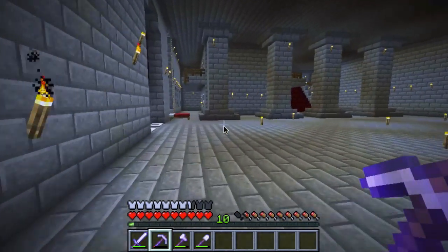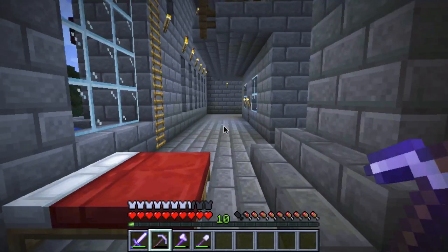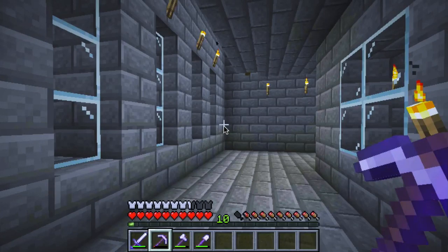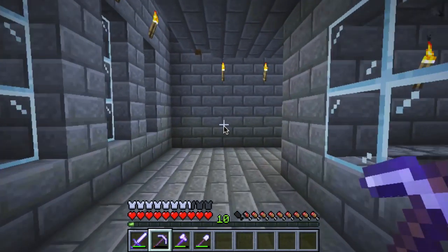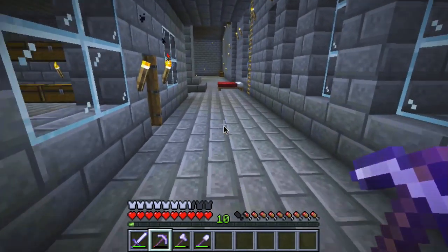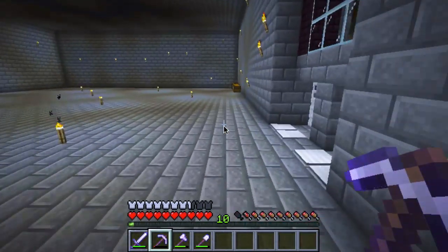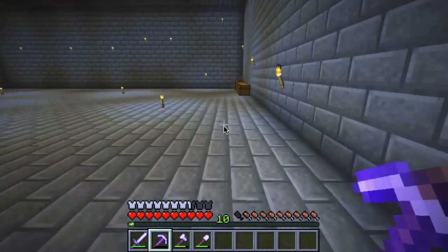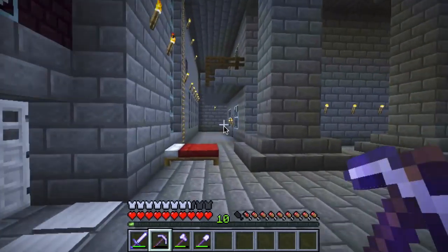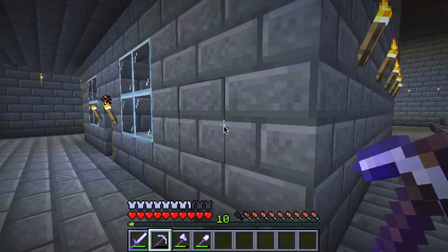In today's episode what I want to do is create a kitchen. Right now I have to keep coming back to the storage room, but I want to create a separate area where we can go pick up some food and just head out for adventures. I don't know how kitchens are usually laid out in a castle, but I want it to be fairly close to the front entrance and I want to be able to see out into the garden.